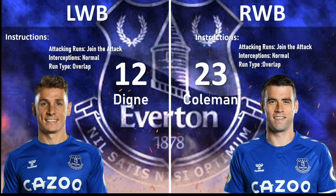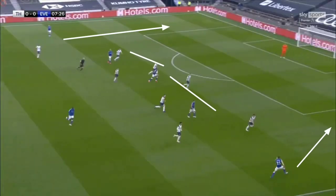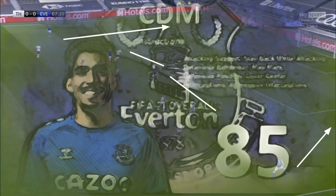Let's see how they line up in games. So Deeney and Coleman, you can see them making runs inside as the attack is narrow.